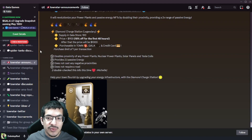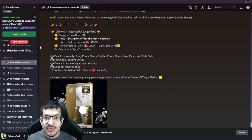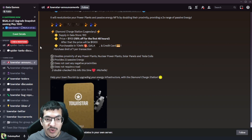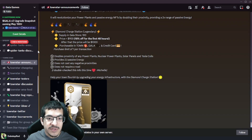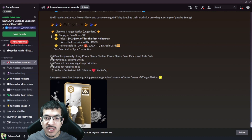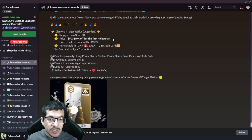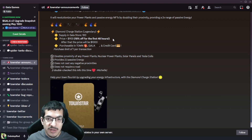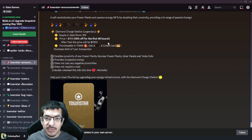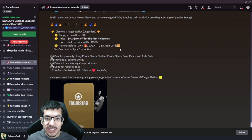The Diamond Charge Station is a legendary NFT. It hits the store on May 5th, 2023 at 1 PM Central Time - you can check the Gala Games Discord Town Star announcements to see what that time is in your time zone. What exactly does it do? It will double the passive energy of anything that already provides passive energy, which is pretty insane. There are going to be 100 in supply in the Gala Game Store, which is pretty scarce. The price is going to be $900, which is 10% off for the first 48 hours. After that it's going to be $1,000. It's purchasable in Town, GALA, and credit card.